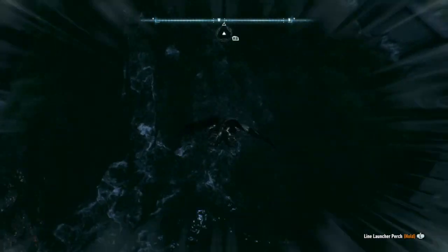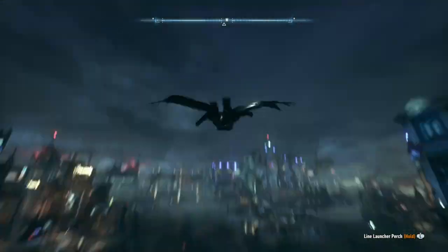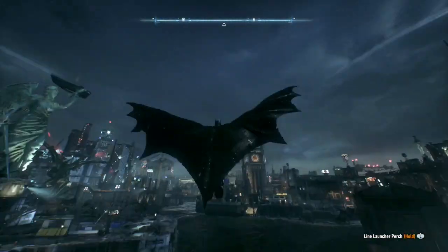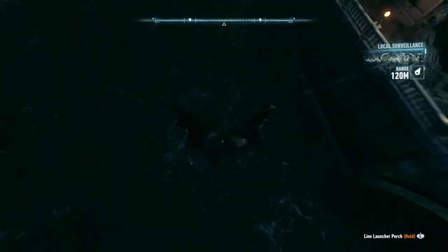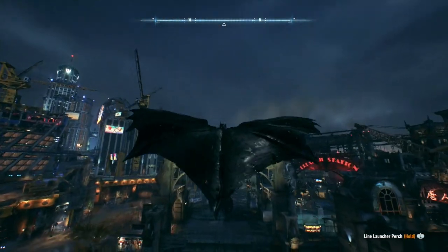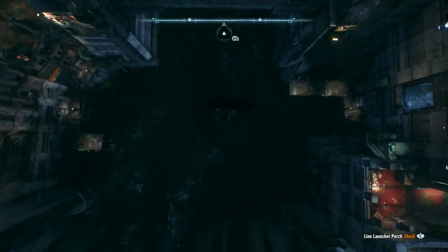And then you're going to go underneath. You want to get really close to the water — basically your bat boots are going to be just skimming the water there. Then you're just going to keep going and going. You're going to come all the way to this last smaller bridge, and I left this one for last because you're less likely to have as much air as you are with the first two bridges.